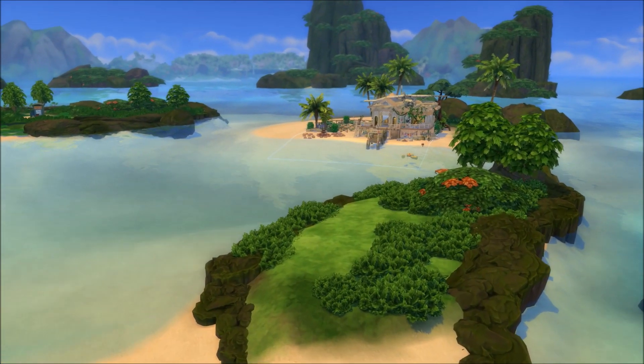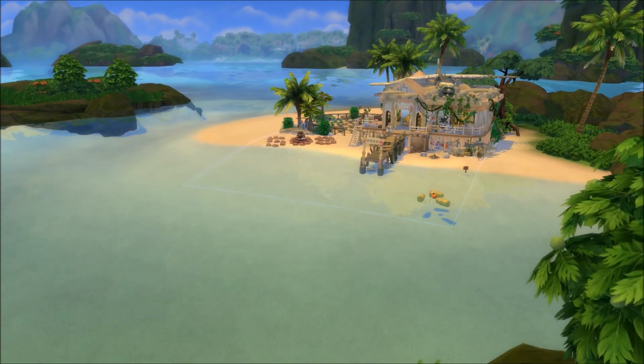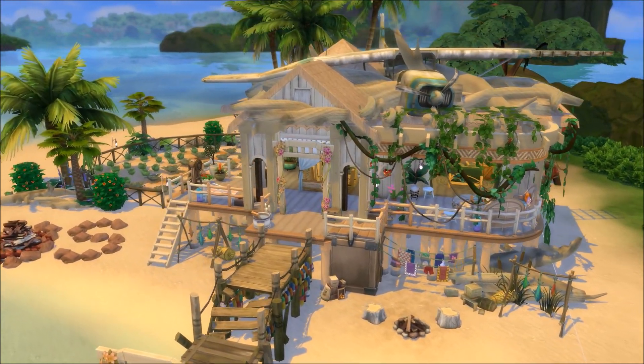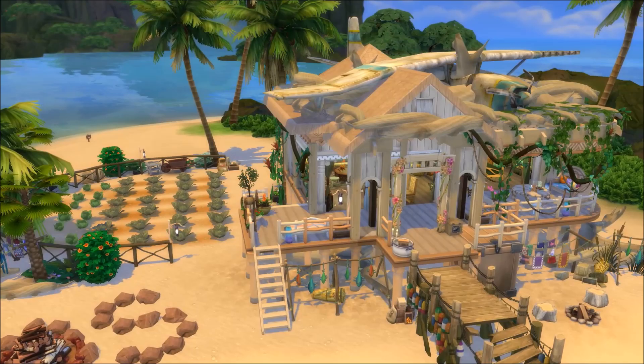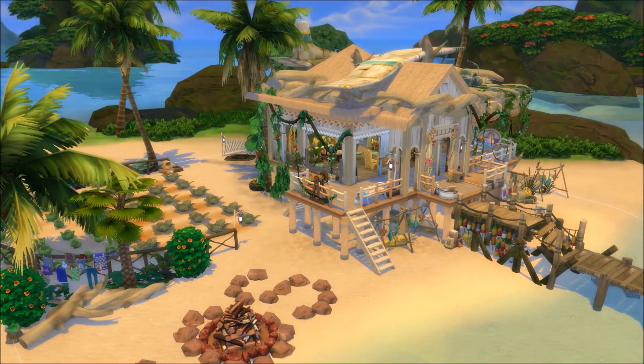Hi guys! Welcome to Simproved! Fry speaking here and welcome back to another Sims 4 Speed Build. Today we are going to build this castaway house. It is totally off the grid, doesn't use any electricity, there's no metal in it and it comes with a little farm, lots of fishing spots and cute self-made objects that I decorated it with. So without further ado, let's get started.